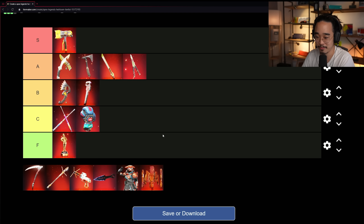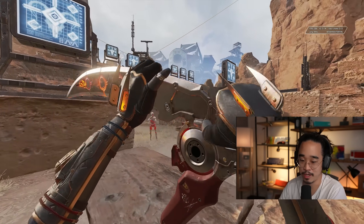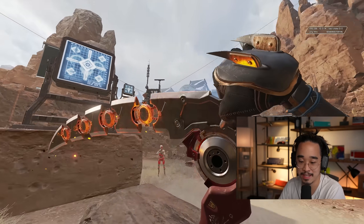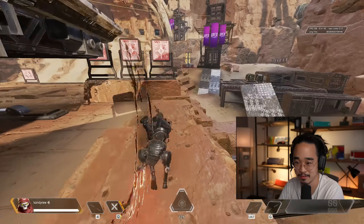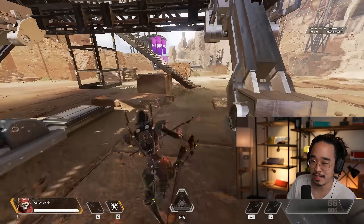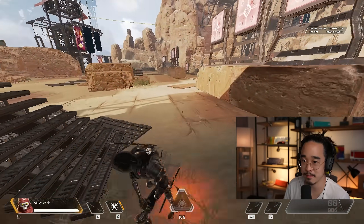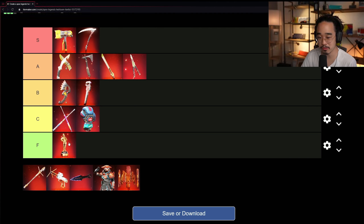Revenant's Scythe — this one was pretty sick. The animations and sound were incredible. I think the Revenant Scythe is an amazing heirloom. Revenant as a character isn't too popular, but the heirloom fits him and his theme perfectly. I like it quite a lot — I'd say S, or at least A. We'll put it in S for now.